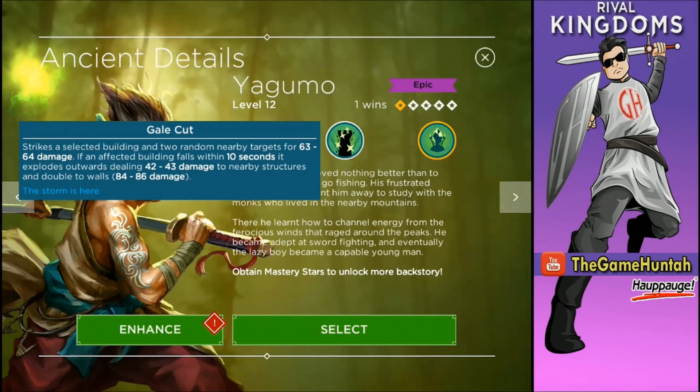The first ability is called Gale Cut. It strikes a selected building and two random nearby targets for 63–64 damage. If an affected building falls within 10 seconds, it explodes upwards dealing 42–43 damage to nearby structures and double to walls — 84–86. The storm is here! That is a completely different ability compared with the rest of the Agents.